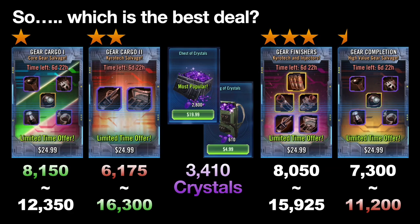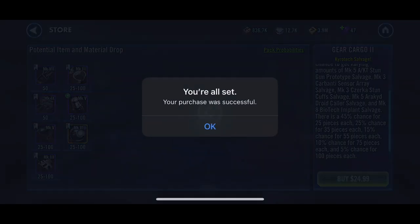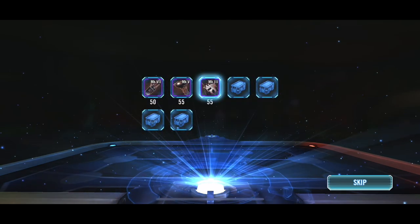To summarize: is it better than buying crystals? 100% unequivocally yes, if you need the gear. In terms of which pack is better — maybe Cargo Two if you believe in gambling, Cargo One for stability, but Gear Finishers if you want to guarantee value. And with that, I think it's time to roll and see what I get — and I got 50 Carbonite! I hit the 55%!